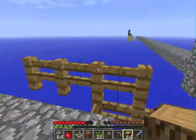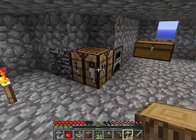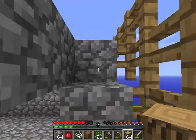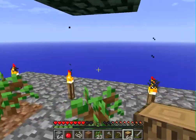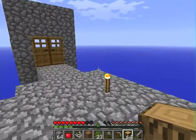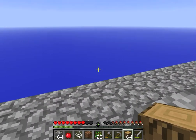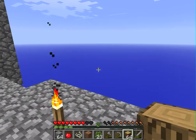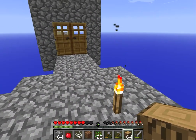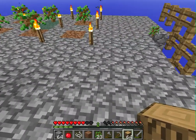I was thinking I could expand this top bit and use this little room as a storage area, and then up on top have a little farm on this side — tree farm here, cobblestone generator here, a sugar cane and reed farm, and apparently a giant red mushroom. I'm not sure how you get a giant red mushroom, but we'll learn that on the way.